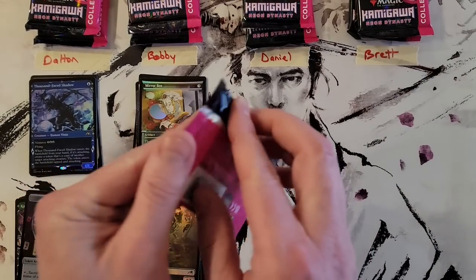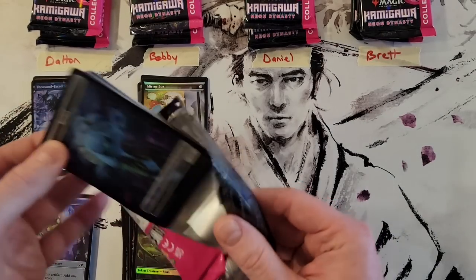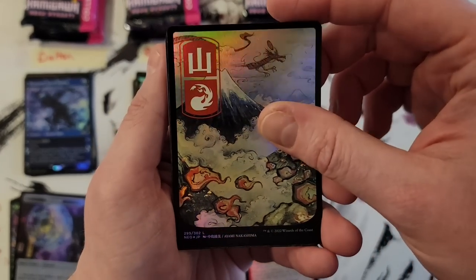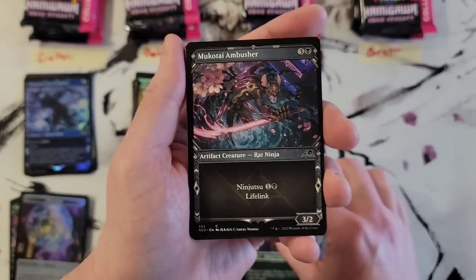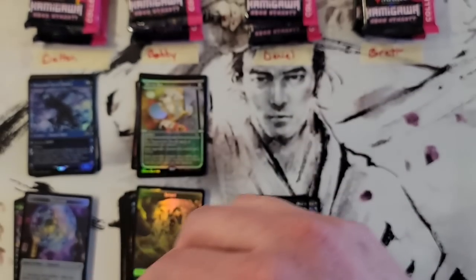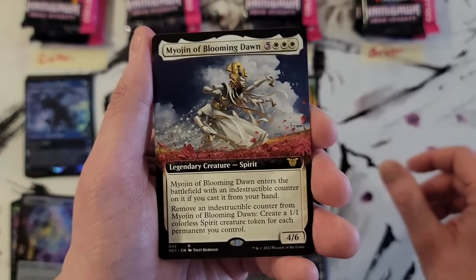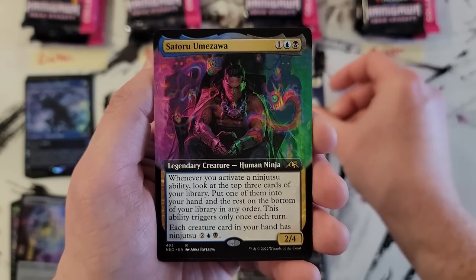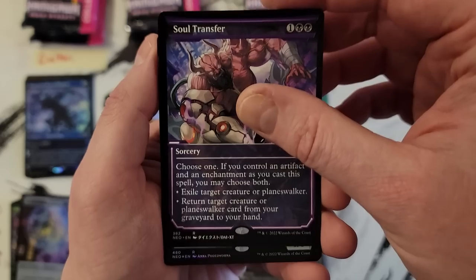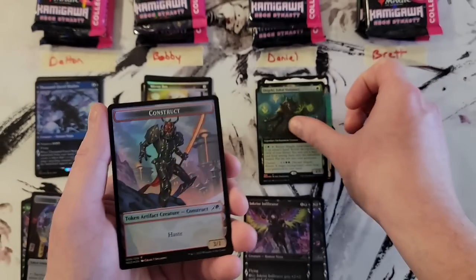Okay, Daniel, your first pack. Let's see how you do. Best Mountain. Samurai, Ninja Ninja. Teachings of the Kirin, and that's the Kirin-touched Orochi. Yojin of Blooming Dawn extended. Satoru Umazawa extended. Soul Transfer showcase. And Shigeki extended art foil — one of those cards that's really cheap to buy now; in the future, it may not be.